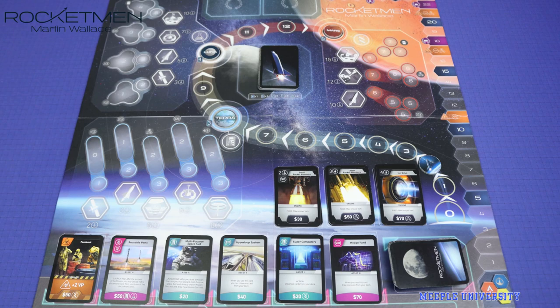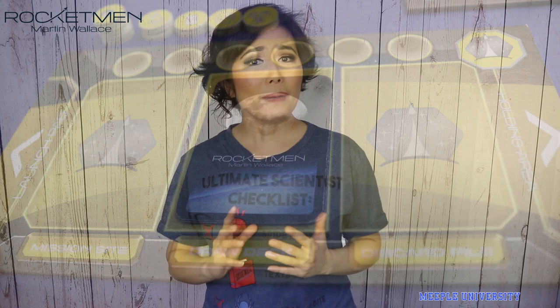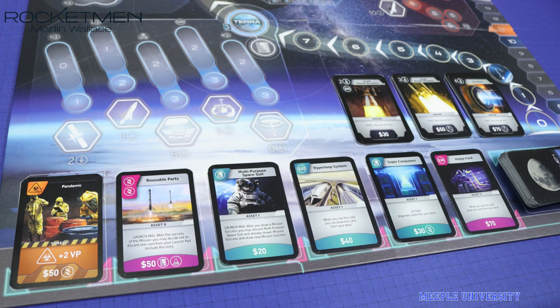In Rocketman, players are trying to get better cards on their own personal deck — deck building style — to be more efficient in space traveling. On a player's turn, they draw six cards from their deck, use them to buy new cards, use them for their written benefit, or pay and put them aside for a mission's requirement.